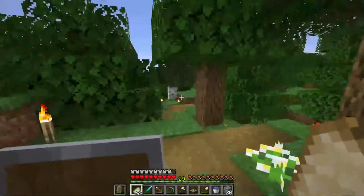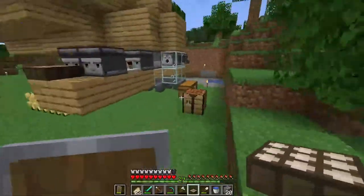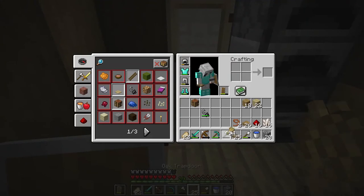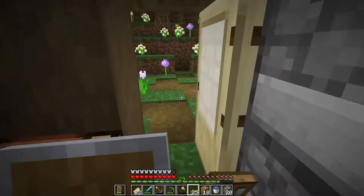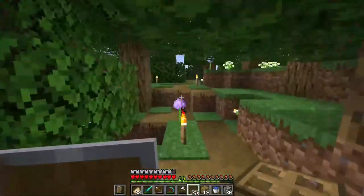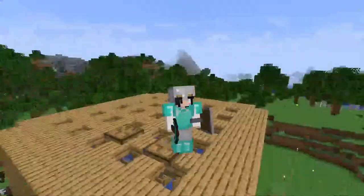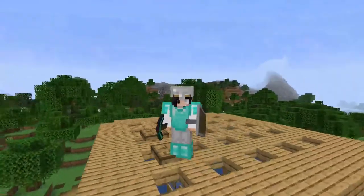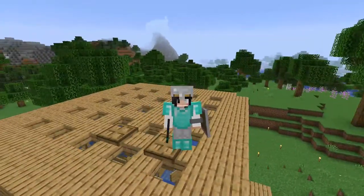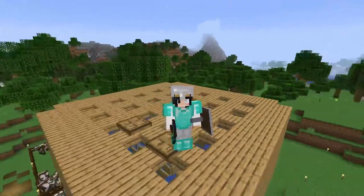Now that the nether trip is done we can finish the farm and start putting cows in. It's done - 25 trapdoors placed. I made a slight change adding trapdoors on top so I don't fall into the farm. This is going to be the end of the episode - between episodes I'll finish putting the trapdoors on and get some cows in. Bye, and I'll see you in the next one!